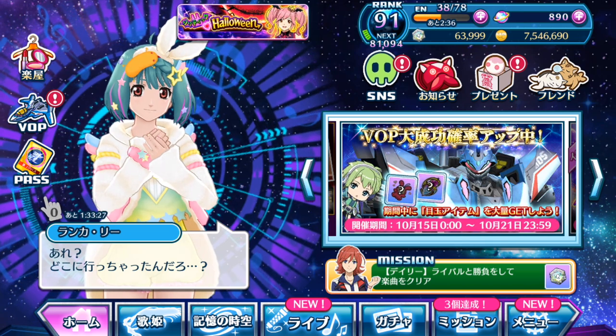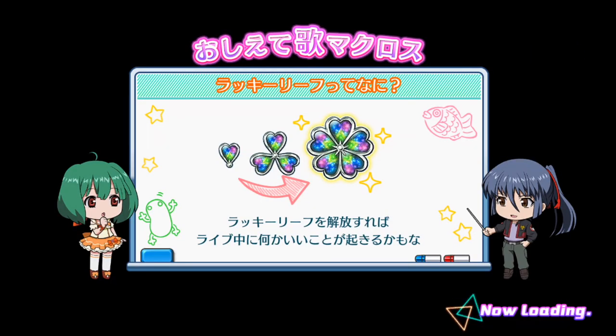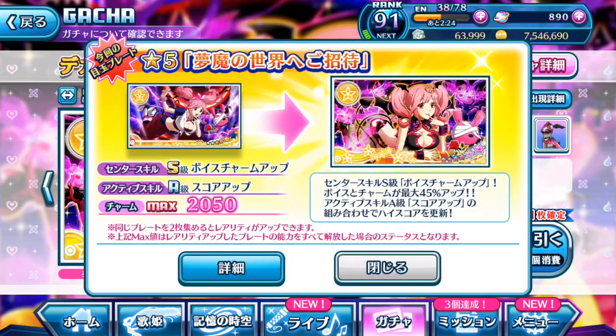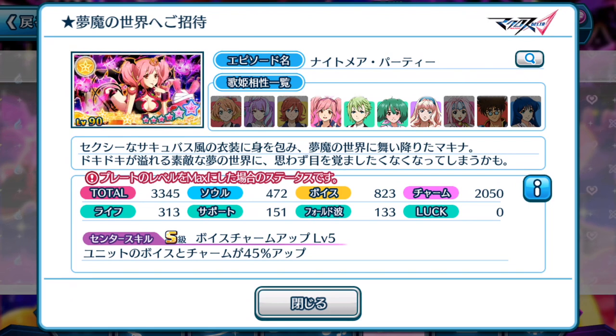Anyway, let's talk about the current gachas that's going on. We want to take a look and see whether it's actually worthwhile to pull for Makina's brand new episode plate. So let's tap Makina's plate here. We get to see a total of 3,345, focusing on charms. That's pretty much what you need to know about this current event — you need episode plates which have high charm and a bit of voice. Episode plates that support voice and charm are what you need for the high score challenge to beat your opponents in this current event.